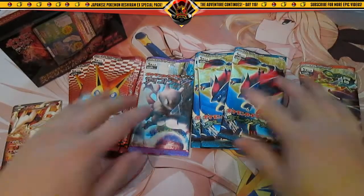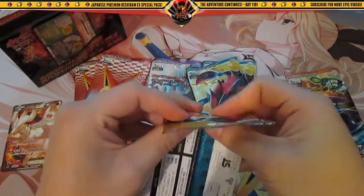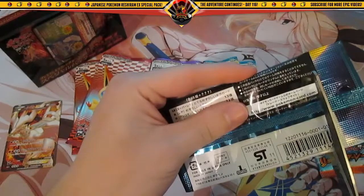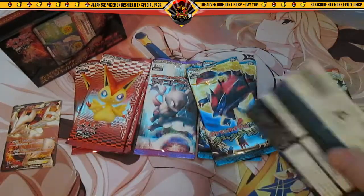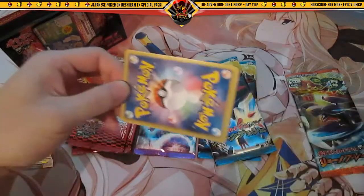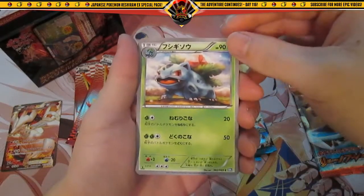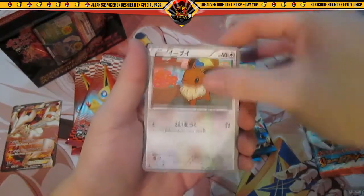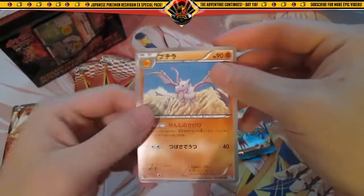Let's start off with Dark Rush. There are two Dark Rush and two Red Collection, that way we'll have one of each pack left. Let's see what we can get. We got Hogyasaur, Vaporeon, Eevee, Magical Hammer, and Aerodactyl.